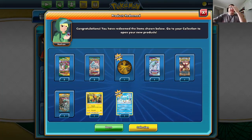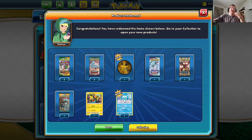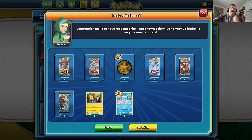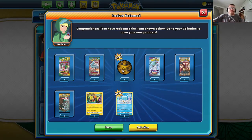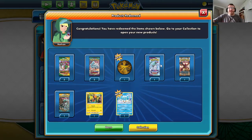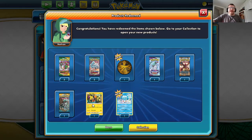Hi everyone, the Pokemon Fan 1993 here, back with more Pokemon TCG Online. I redeemed 10 more codes and I'm getting three Only Skies packs, two Sun and Moon Guardian Rising packs, one Dragonite Coin, one Chilling Reign Booster pack, one Steam Siege Booster pack, and one Sun and Moon Booster pack.